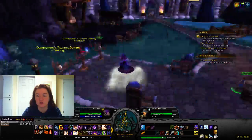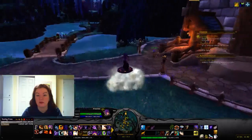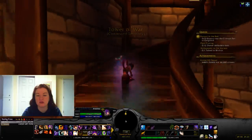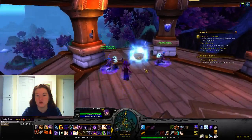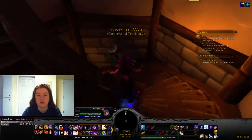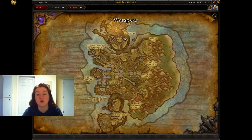There are also training dummies here — healer, damage, and tanking. And there's the Tower of War, which I think means you can do garrison invasions now. There's also a portal to your faction city — Storm Shield if you're Alliance, War Spear if you're Horde. These cities are basically like the new Shrines, with auctioneers, bankers, and access to all profession buildings.